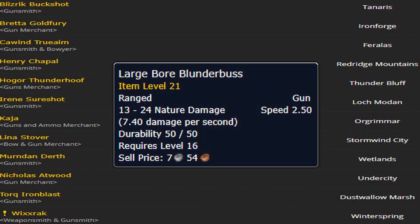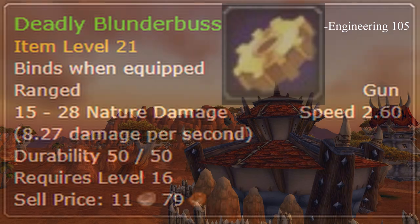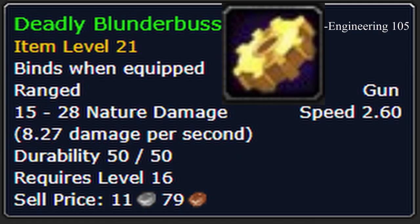You can purchase the Large Boar Blunderbuss from any of these merchants. If you want a Deadly Blunderbuss, then you need Engineering 105 or have an engineer friend.